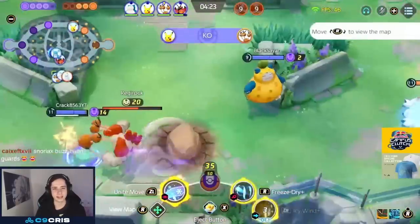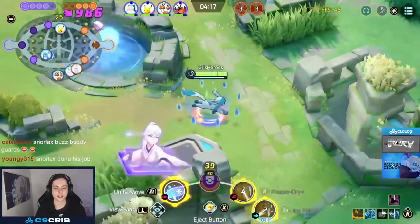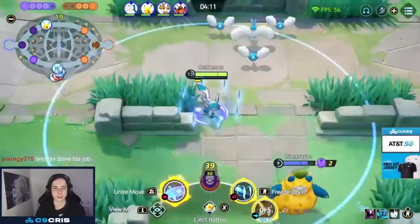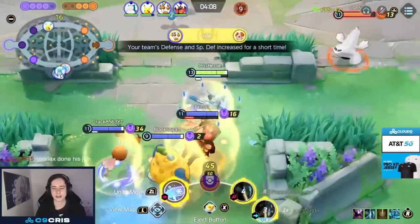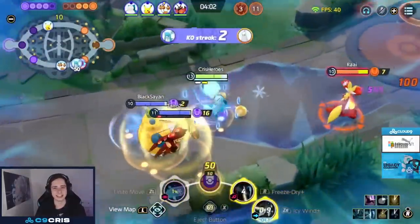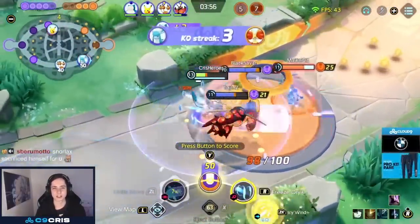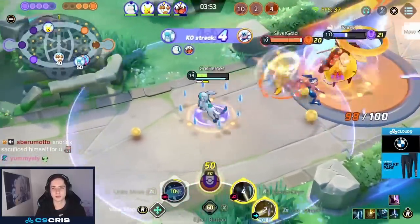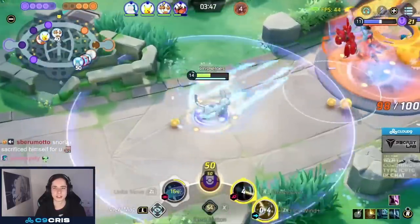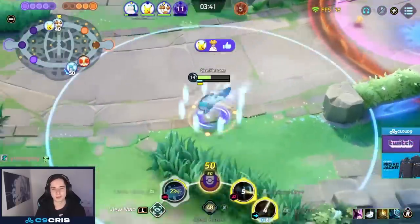Because of the item and emblem requirements, we kind of want to play Glaceon in jungle. If you go to lane you might want to use different held items, or try to get blue buff once in a while. The blue buff with level 30 Shell Bell and Energy Amp will help you maintain permanent Icy Wind stacks. For battle item I go Eject Button — it allows me to jump in very aggressively and still have a safety tool in case I overextend, because we want to jump onto opponents to deal damage.